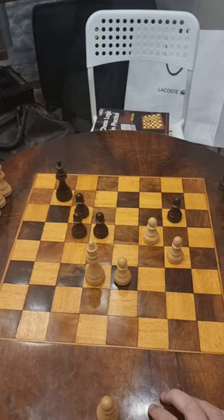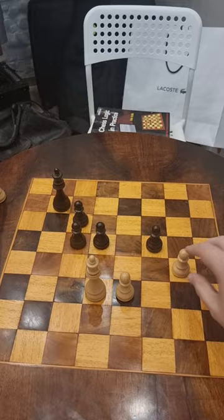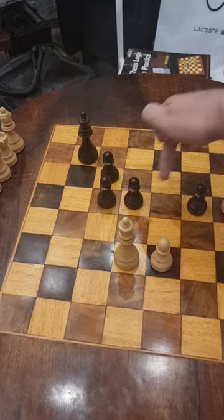After g takes f5, if I go g takes f5, suddenly the king can go over here and be within the square of the pawn and catch it. So I play the bypass g5, and now the king cannot get within this square, and so we easily know that we queen.